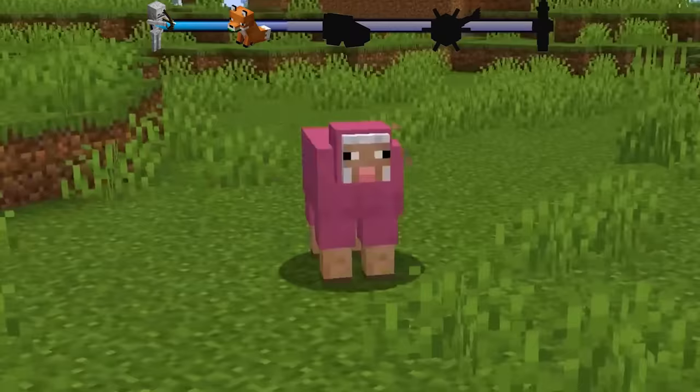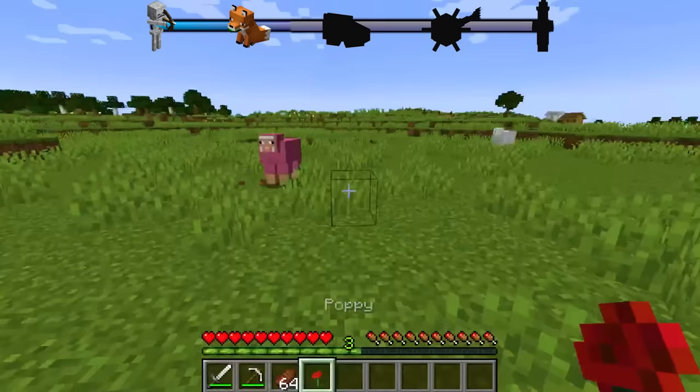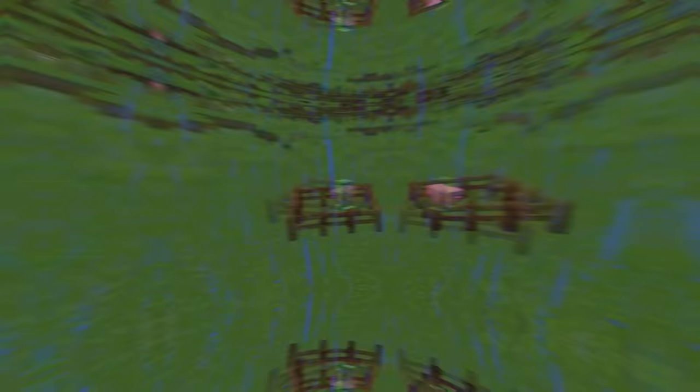Pink sheep are literally the most famous mob in Minecraft, because there's a 0.16% chance for them to spawn. If you find the sheep, you want to name tag it, put them somewhere safe, breed them — or get some help.